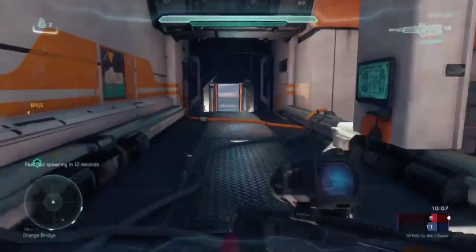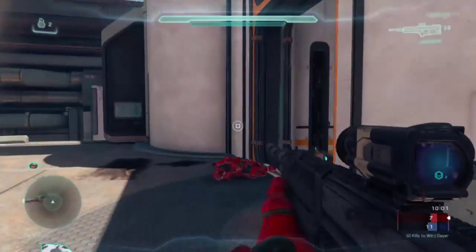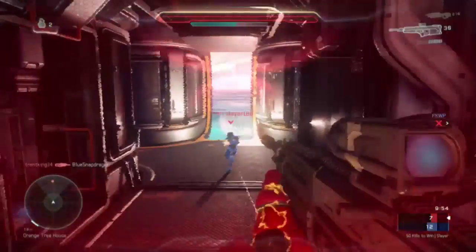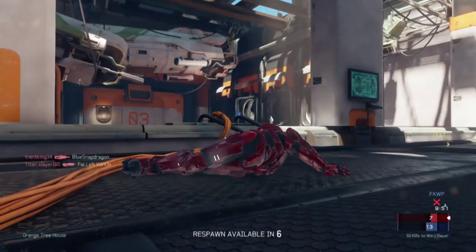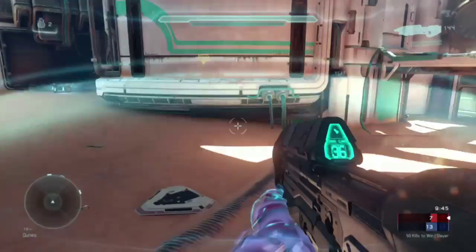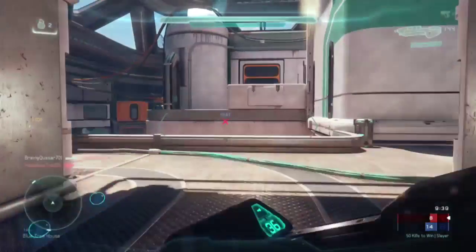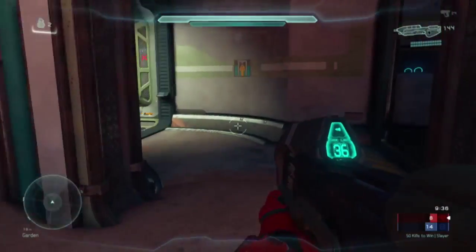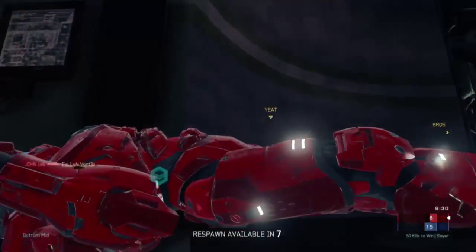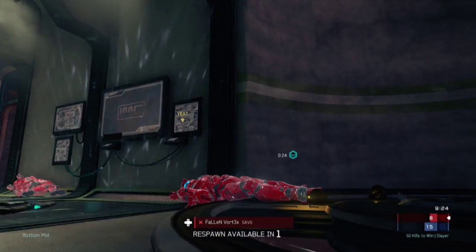On this map you have the fuel rod gun that spawns, you have the DMR right here, and you have the Halo 2 Battle Rifle - it's kind of cool that they brought back the Halo 2 Battle Rifle, even though it's just on this map. I didn't pick it up in this gameplay. This is only like my second game on this map and I don't really know it well yet - I don't know the engagements, so you might see me randomly walk towards a wall thinking it's a doorway.